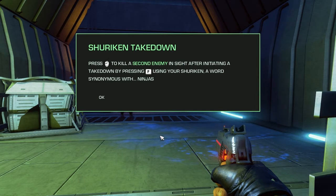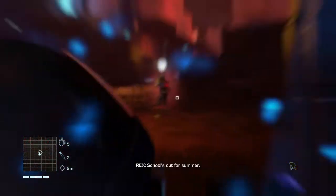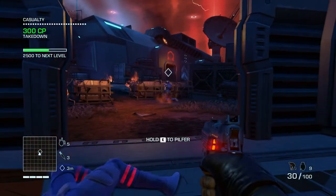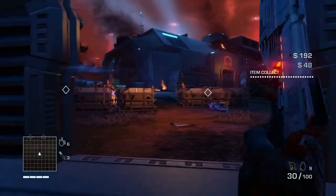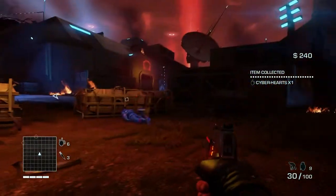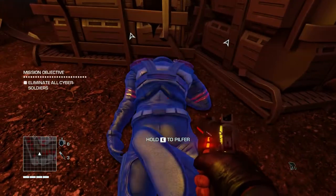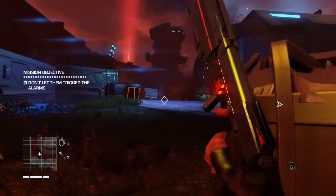Left click to kill a second enemy in sight after initiating a takedown with shurikens — a word synonymous with ninjas. Let's give it a shot. Boom. That is a handy suggestion. I think I might take you up on that. I didn't rip out his heart — kind of disappointing.